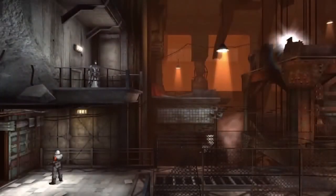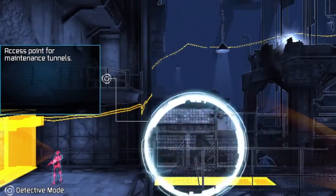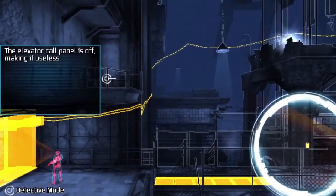This area was actually one of the first places in the game where we developed Batman's Predator mode in this 2.5D perspective. Because of this, its layout has changed significantly over time, as it originally had gargoyles and even a quadcopter turret. However, we decided to stick with just the floor grate mechanic for simplicity.